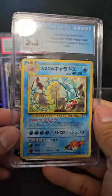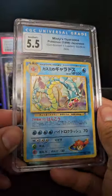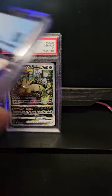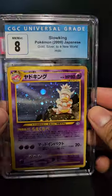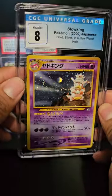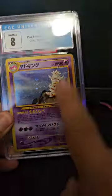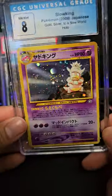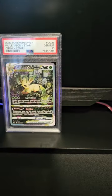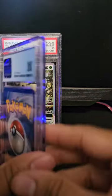We got Misty's Gyarados, and then a Slowking graded an eight - actually pretty nice. I know there are a lot of fans of this card, I won't have a problem selling this. Maybe seventy bucks.